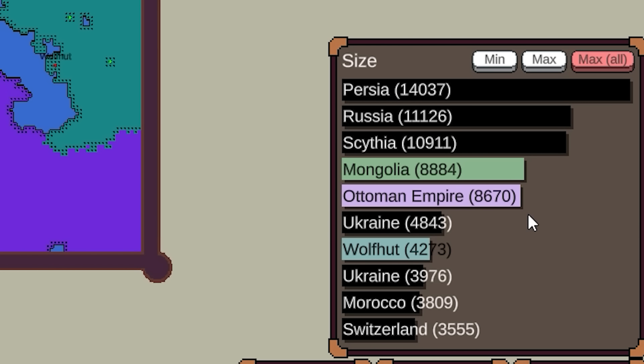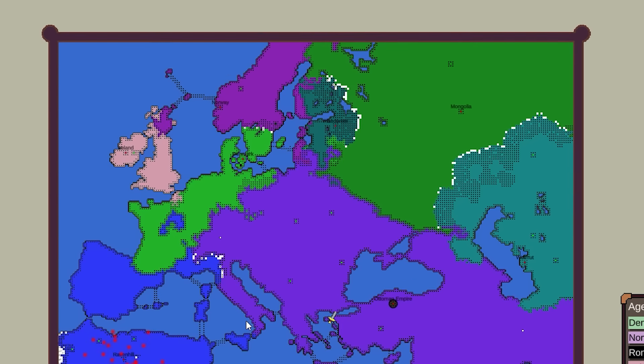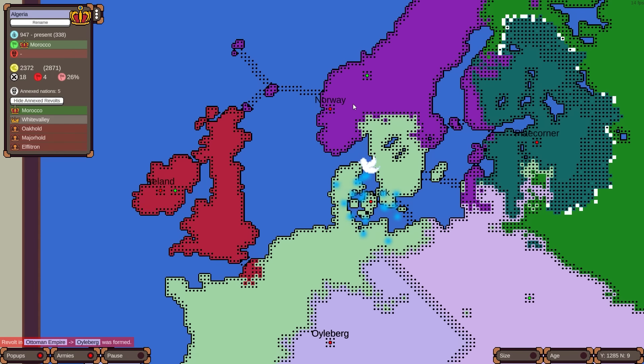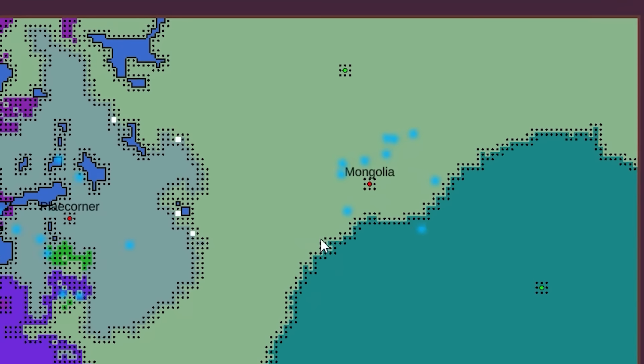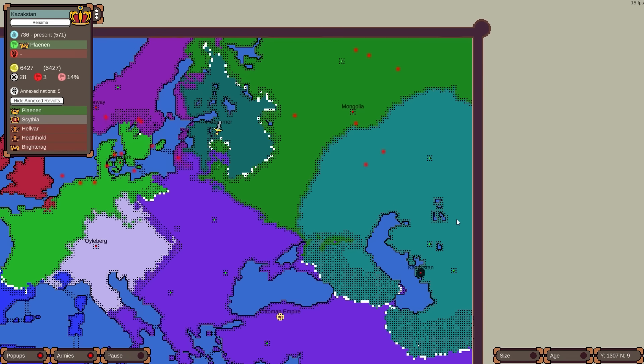Oh, there is a way to see the all-time max — that is such an amazing feature. The Ottomans are still in fifth place of all time. This Persian nation got huge. I love these filters. Denmark and Norway, the only original ones left. Rome died — I didn't realize Rome got taken out by the Ottomans. The historical references! So now it's just a race between Denmark and Norway, and these two are close to each other. I'm going to name the nation next to the Caspian Sea Kazakhstan — we need a Kazakhstan.